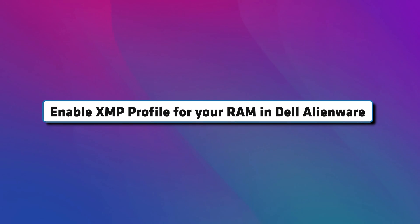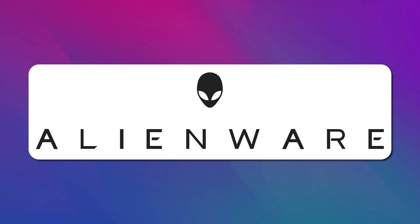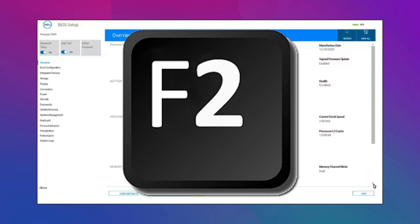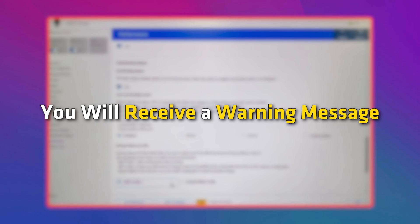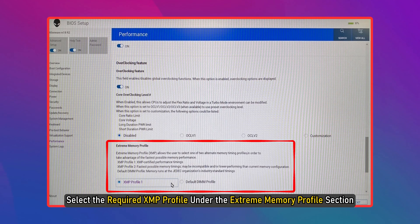Enable XMP profile for your RAM in Dell Alienware. Enter the Dell BIOS by using the F2 key. Go to Advanced, then Performance Options. Turn on the Overclocking feature if it is disabled. You will receive a warning message — click Yes. Select the required XMP profile under the Extreme Memory Profile section.